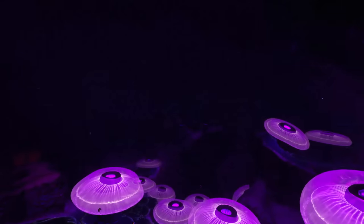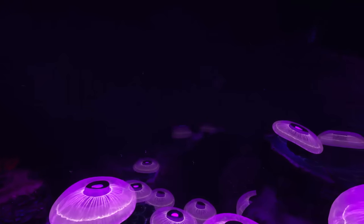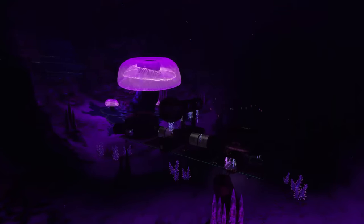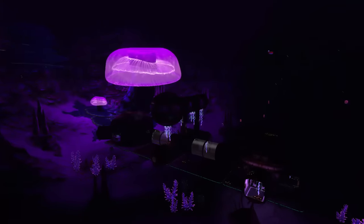Now one of those cave systems are the Jelly Shroom Caves. You will find Crabsnakes hiding in those jelly shrooms, ready to jump out and attack you. You will also find leftovers from survivors of the previous ship that crashed here, the Degasi.